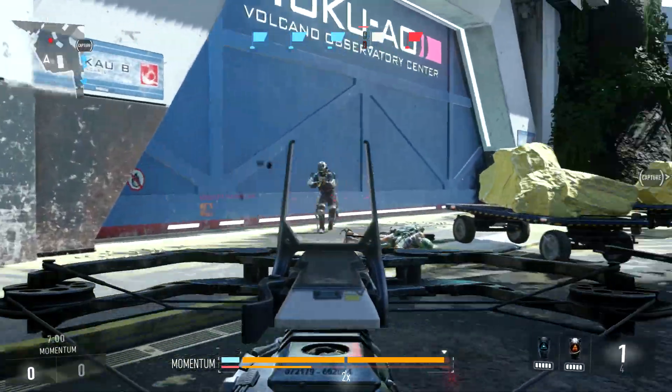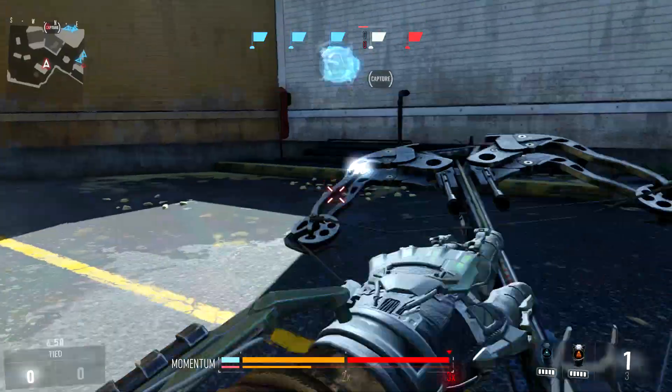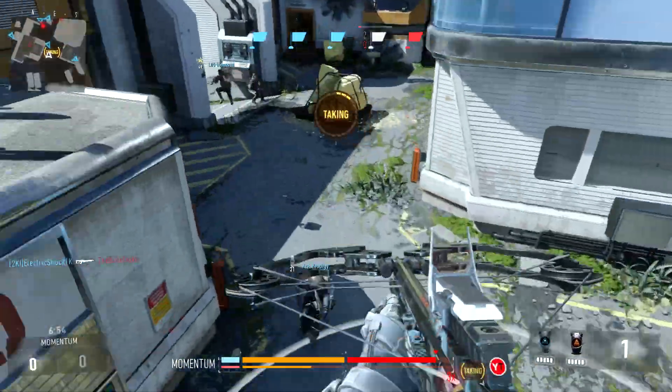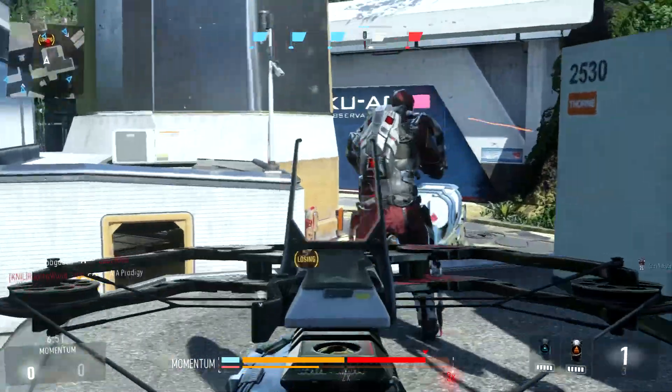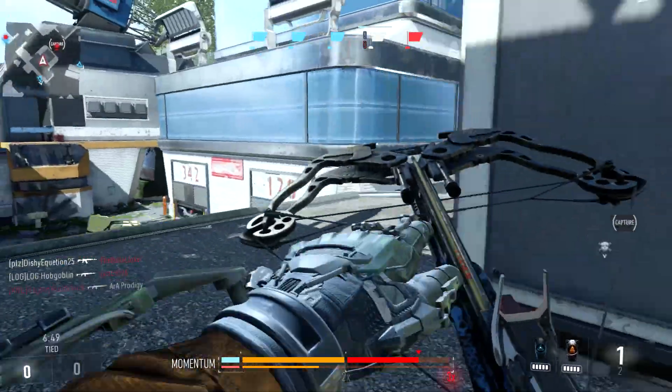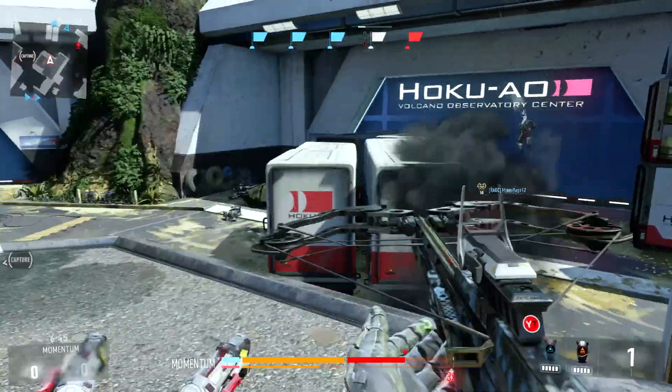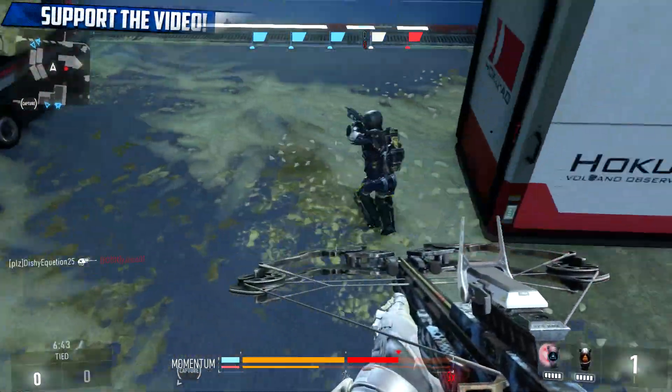So if you guys are having a tough time getting diamond, don't worry — it is really hard. The first easy things you have to do with this crossbow are the hip fire kills, the long shots, and the kills with no perks. Those are pretty easy and I recommend playing hardcore domination.